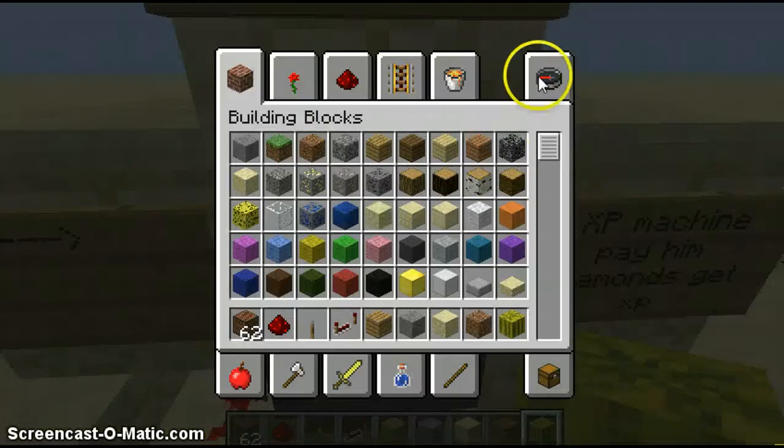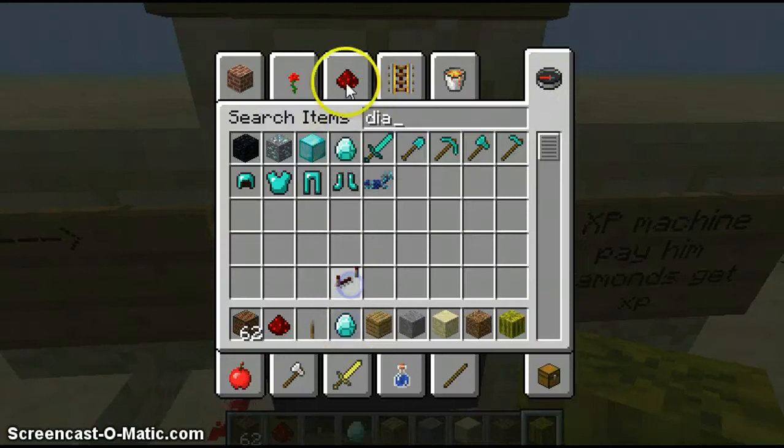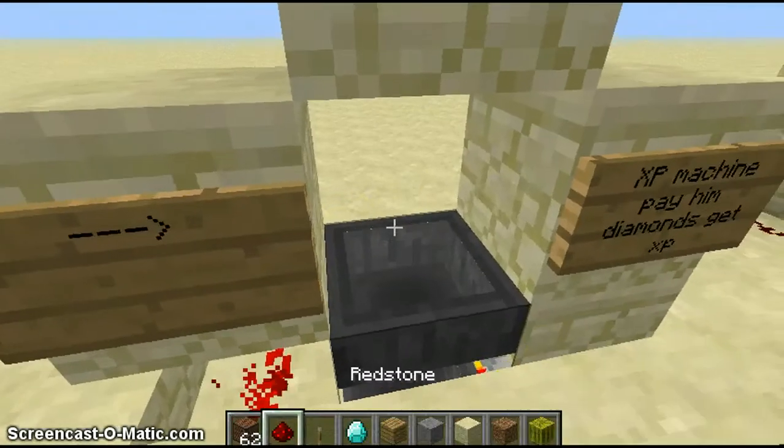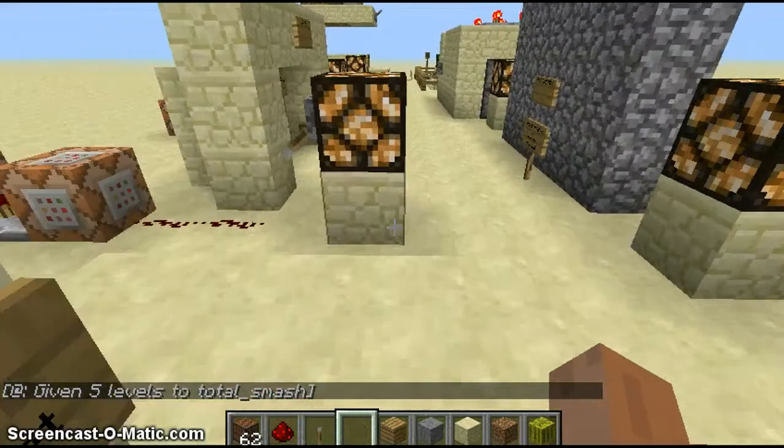This is the XP machine. So if I get some diamonds — like a diamond — I can throw the diamond in, and it'll give me 5 levels of XP, which is great.